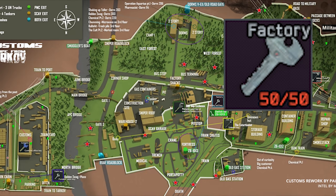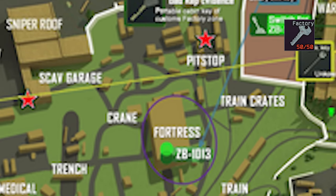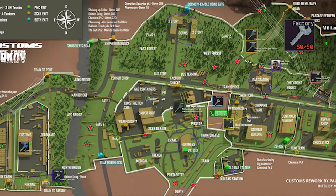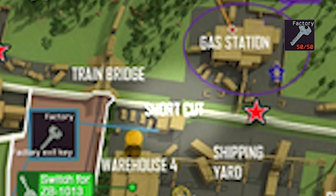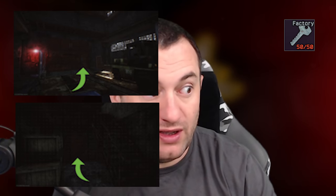The factory key — not only is it worth a bunch of money, but this allows you to use an extract on Customs, the extract that's under Alamo when you turn the power on — ZB-13 or ZB-14, I believe. As well as using the shortcut on Customs, and then all the factory exits, which is a good thing on the Factory map.